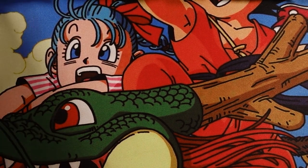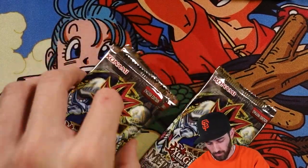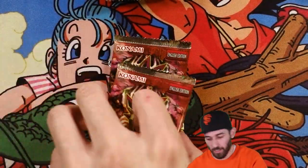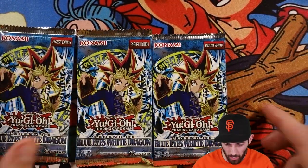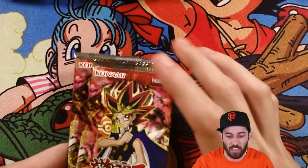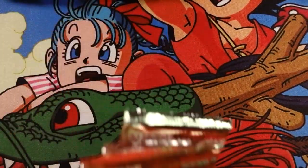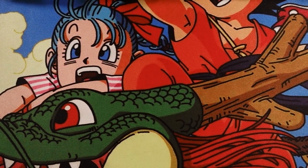We have everything separated. We have 3 Dark Crisis packs, 3 Spell Ruler packs, 3 Invasion of Chaos, 3 Metal Raiders, 3 Pharaoh's Servant, and lastly 3 Legend of Blue Eyes — or Legend of Blue Eyes White Dragon. That's the order we'll be going in, mainly because Blue Eyes White Dragon is the most iconic and most expensive sealed box, even though it's got nothing really in it worth that much money. Pharaoh's Servant is second to last because it's my personal favorite, and if I pull the Jinzo I'll most likely shit my pants.